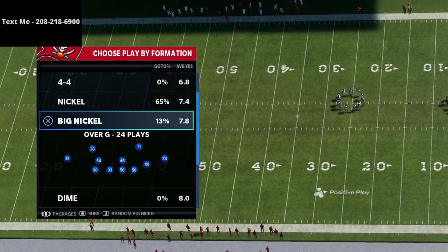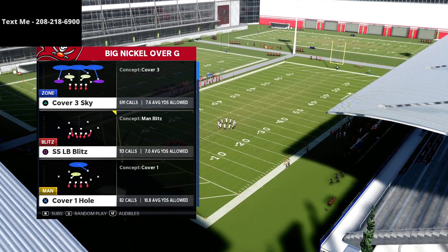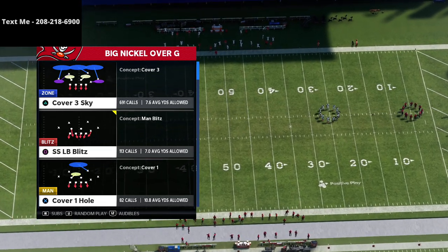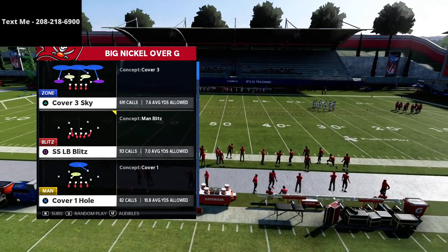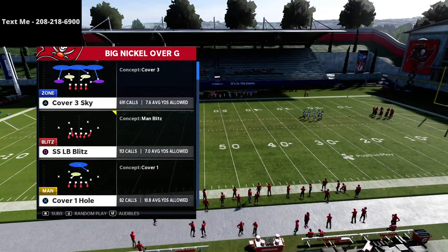The fact that you can send so much heat from this formation is absolutely insane. We're going to jump into this new way that I like to blitz out of it. It's actually similar to what I was doing out of the Nickel 335 Wide, but the cool part about Big Nickel Over G is you get this same look with a little bit better general alignment against formations. I think it's simpler. So let's just dive in.